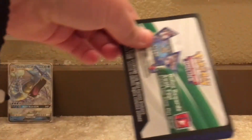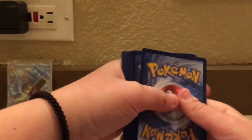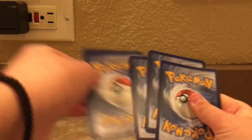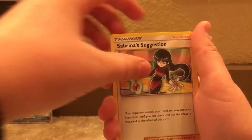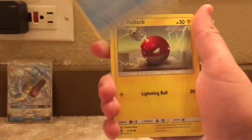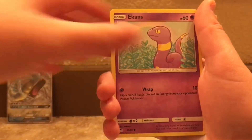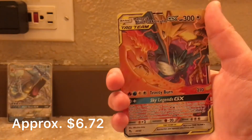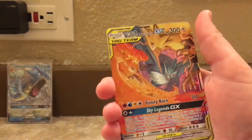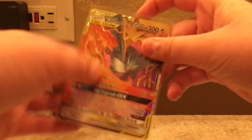Here is the code card. We have a Lightning Energy, Magmar, Misty Cerulean City Gym, Sabrina Suggestion, Staryu, Voltorb, Pikachu, Jigglypuff, Ekans, the Reverse Holographic Snorlax, a Moltres, Zapdos, and Articuno GX Tag Team. That is nice. First pack and I get a GX.